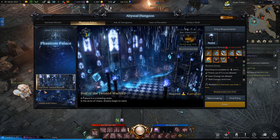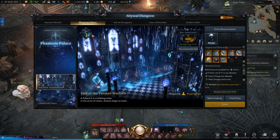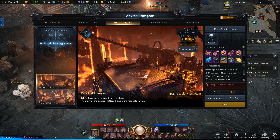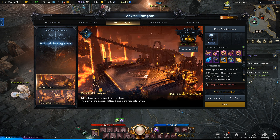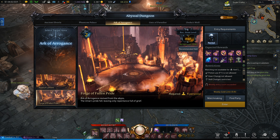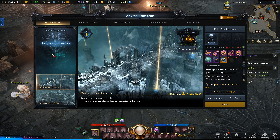The first two sets of dungeons are from different continents but both are tier one and require a higher item level. Once you get to the third set, that's tier two, and all of these are separate dungeons. Once unlocked, you can do every single one of these dungeons one time per character and earn gold every time you do them per week.